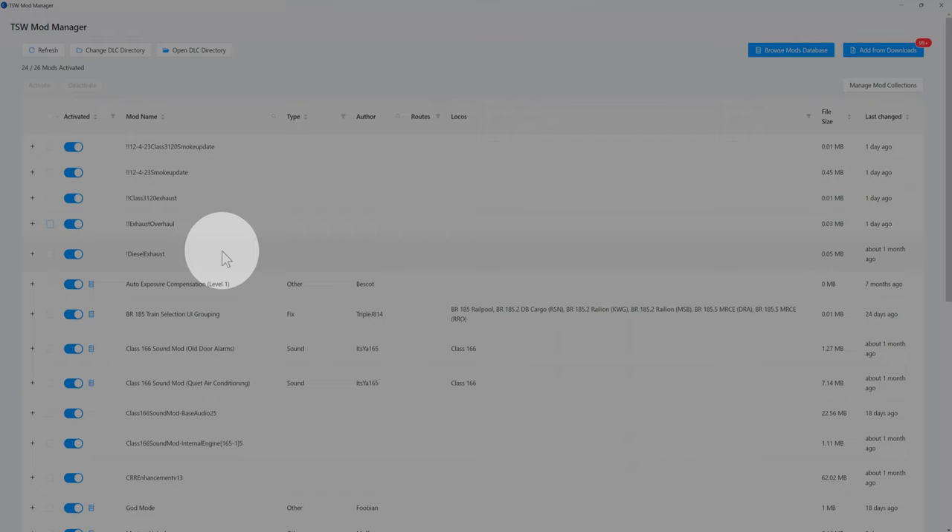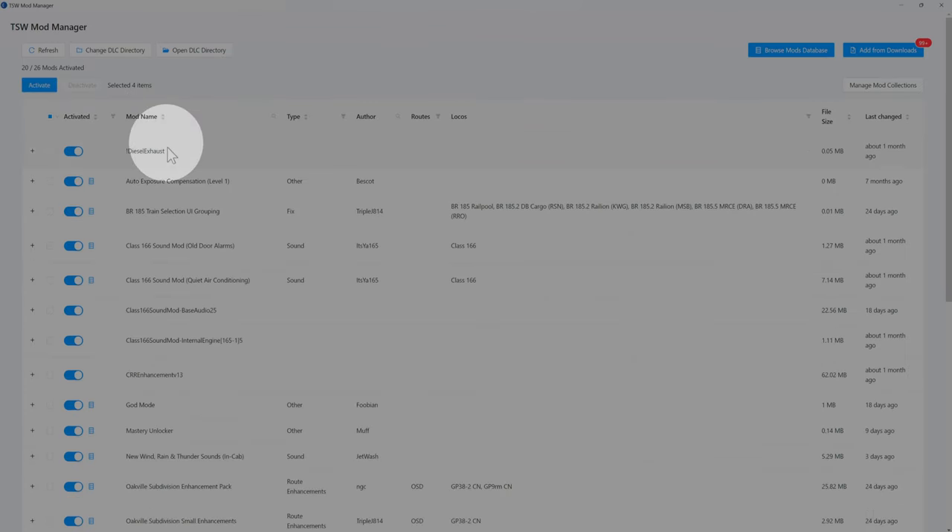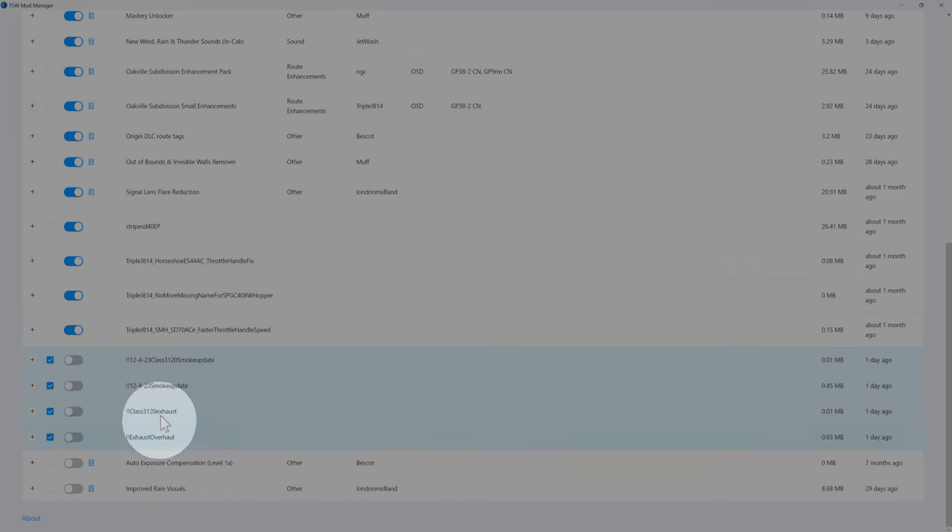I'll bring back the mod manager and show you what I'm deactivating, then bring the game back. Back at the mod manager — I'm going to deactivate all these and just leave this one activated, because this is the first one that I started with. Now as you can see they're down here, they're not active, they're grayed out.